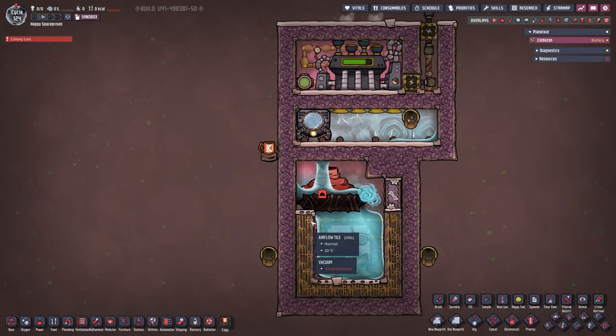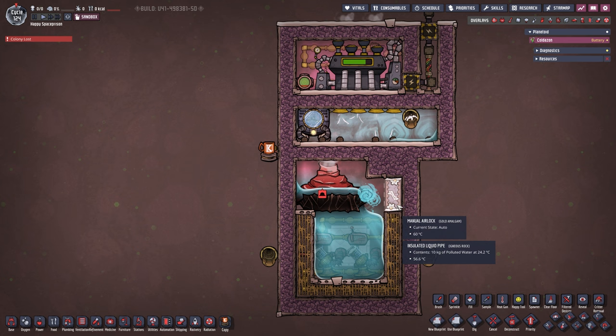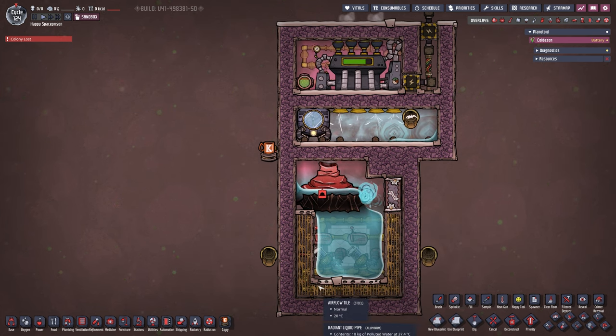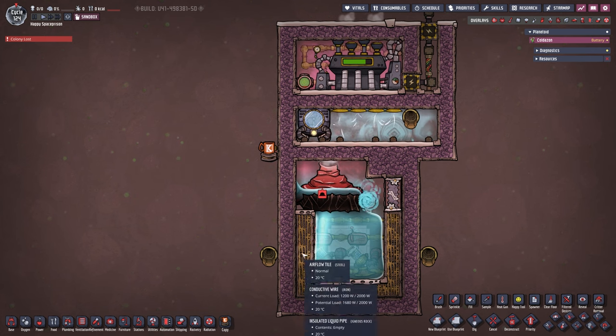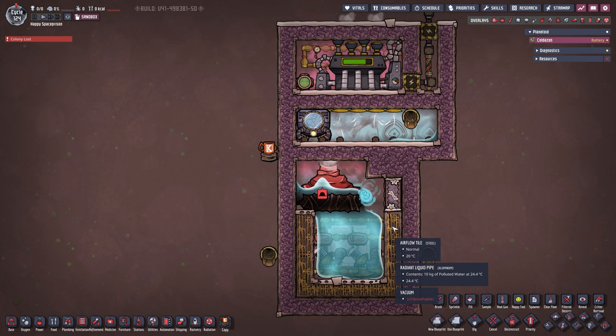...why we have a manual airlock — we cannot put airflow tiles there or our gas will escape. Theoretically we could put two tiles there, but a manual airlock is just a more elegant solution. The airflow tiles currently have a vacuum in them, which is fine; we don't have to have gas in there — it's just because I'm in sandbox mode.